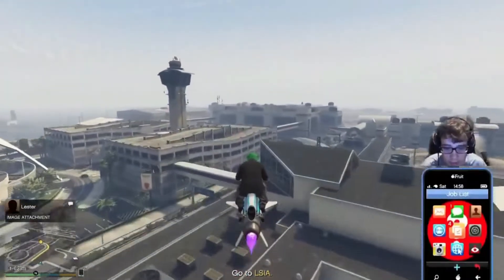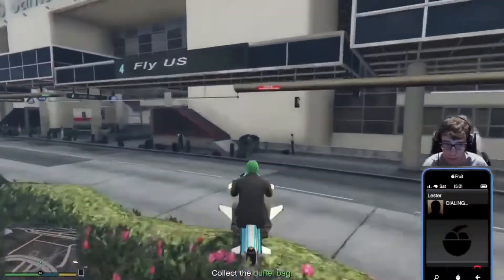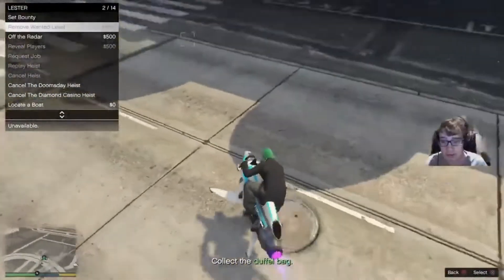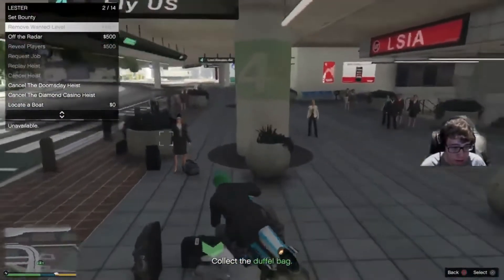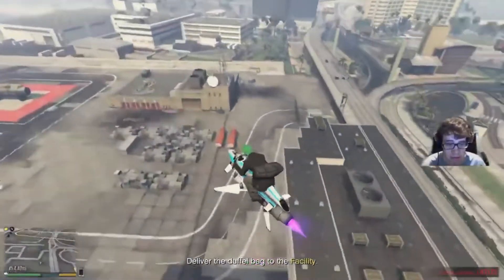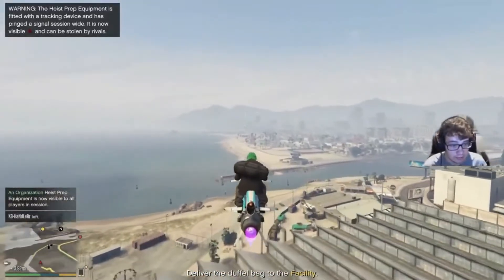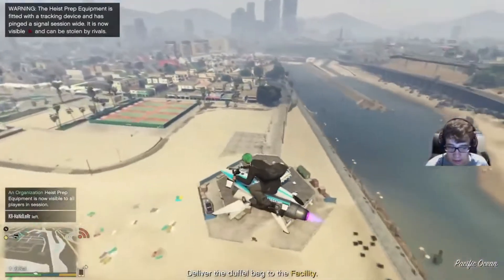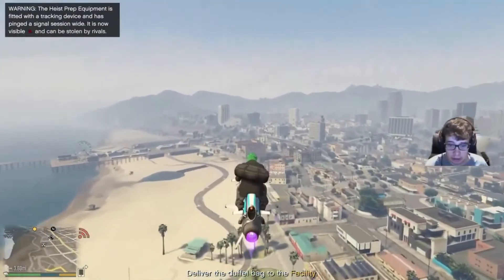My location is at LSIA, so let's head over there. The locations usually don't take long to get to. Once you're at the airport, make sure you have Lester called. The easiest way is to go to the photo he sends you and click on it a few times. Hover over 'Remove Wanted Level' - you're going to need this because you'll get cops on you. Pick up the stuff, call the cops off, then head back to the facility. That's all you need to do for this prep.